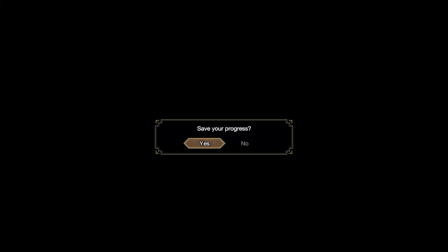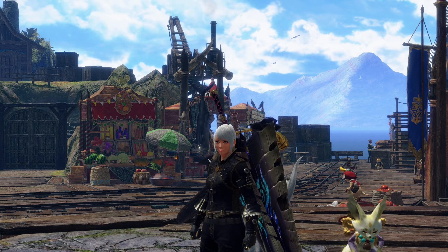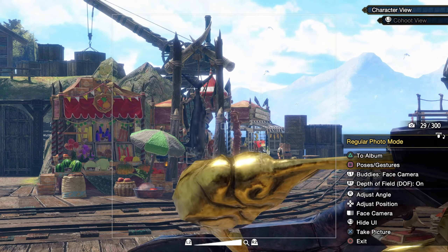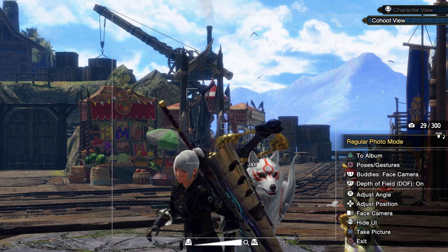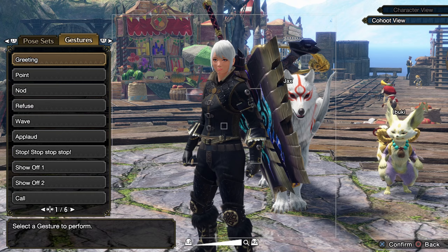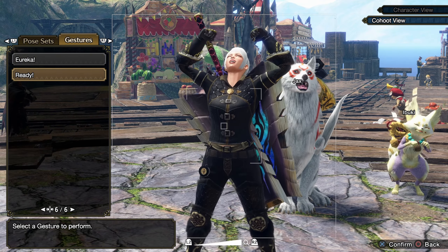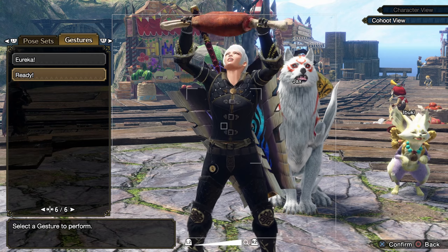Oh, so we got three gestures — nice. Let's go check these out. So we got new gestures. We got... Ready? Oh, chugging a potion — okay. Flexing — nice. Eating some steak.